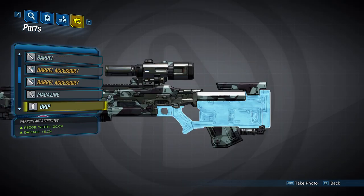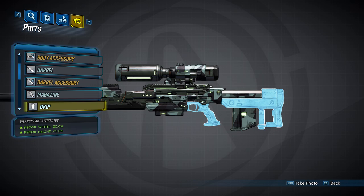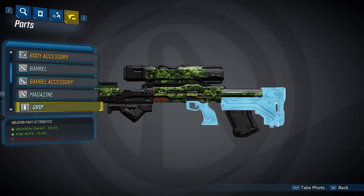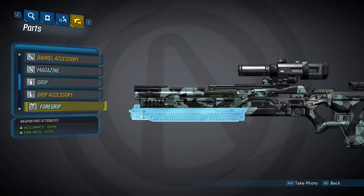Next, we'll look at the five grips. The first will decrease your recoil width by 30% and increase your damage by 5%, and it can spawn with an accessory that will increase your critical damage by 10%. The second grip will decrease your recoil width by 30% and decrease your recoil height by 15%. The third will decrease your reload time by 5% and provide a 20% accuracy bonus. The fourth grip will decrease your weapon sway by 30% and increase your fire rate by 5%. The final grip will decrease both your weapon sway and recoil width by 30%.